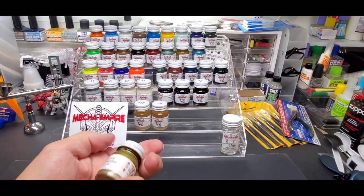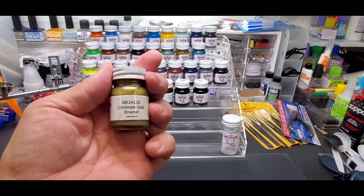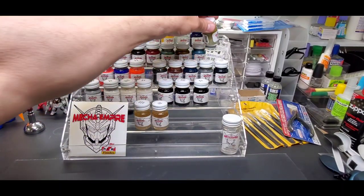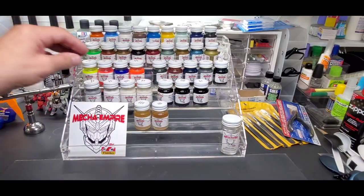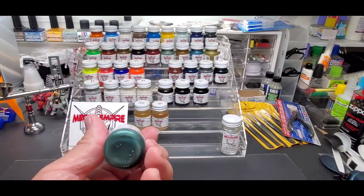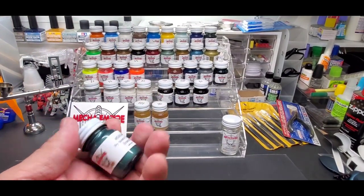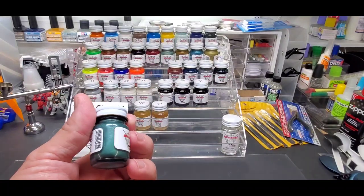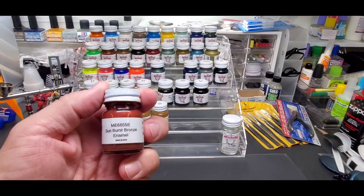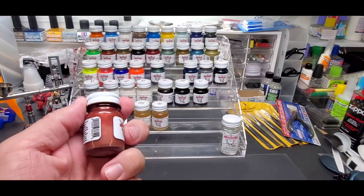You can hear the bearing in there — this is chromate gold. Trying to get the lighting just right. Pyroxene silver is a beautiful greenish silver, really pretty color. Sunburst bronze — look at that.